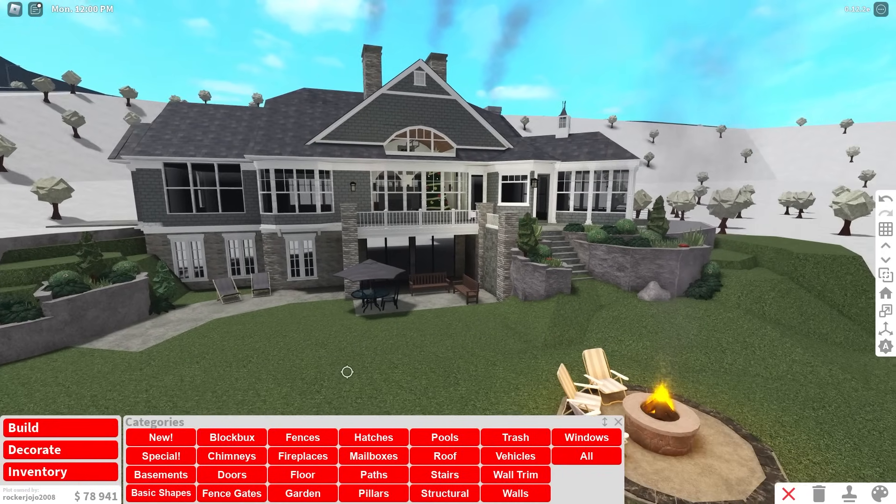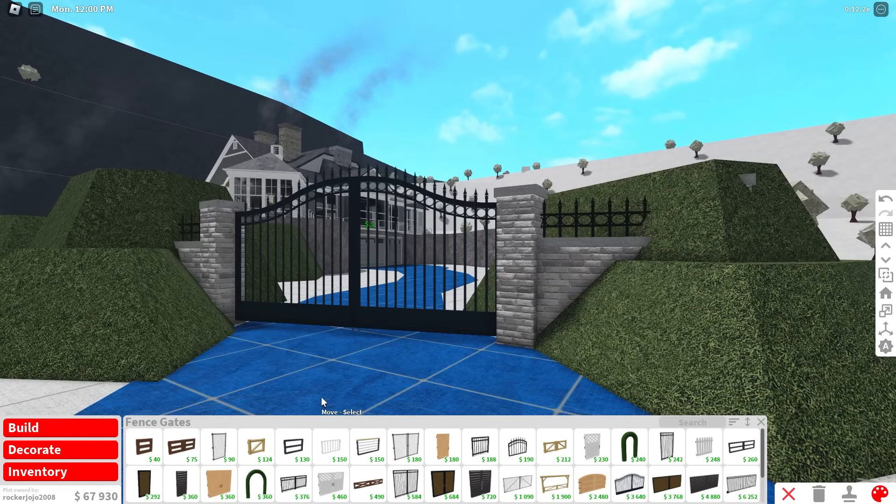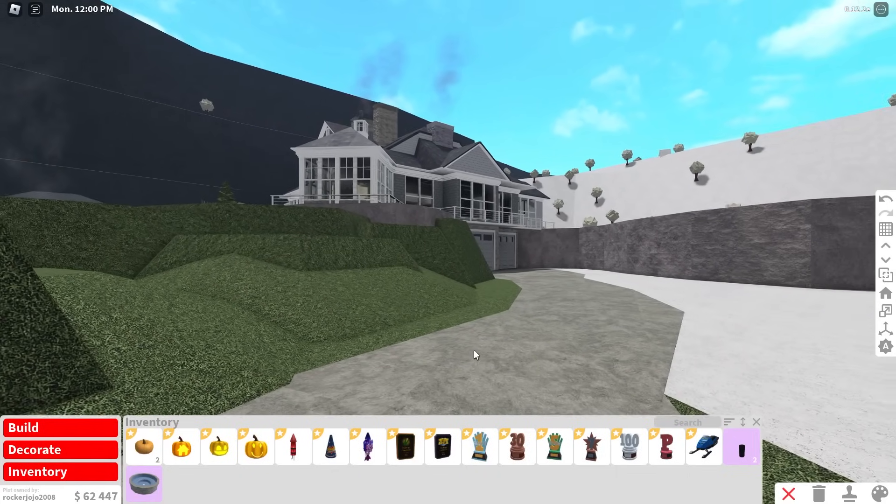Honestly, guys, I think this house is one of the best I've ever made. I hope he really likes it. I really like this gate entrance over here — those are some great colors, and I like this landscaping along the side over here.